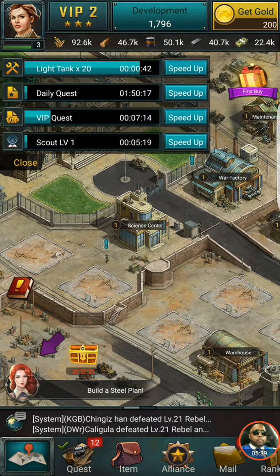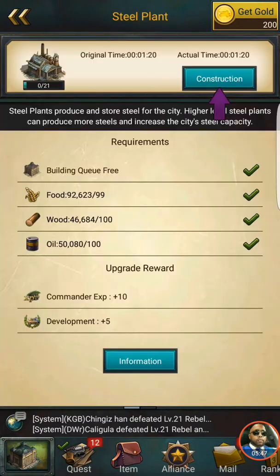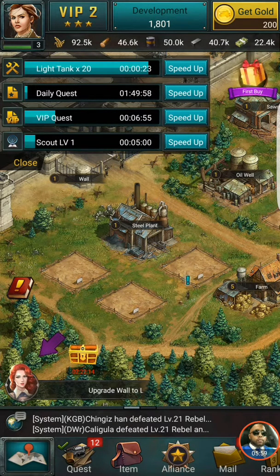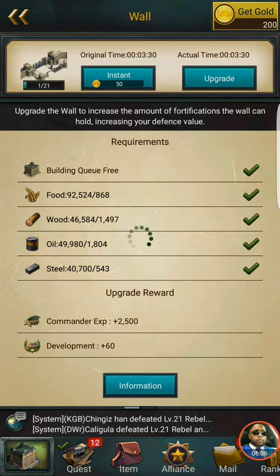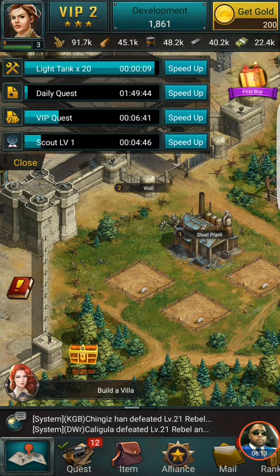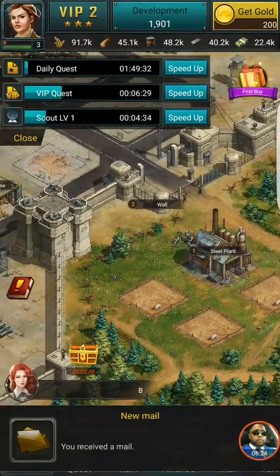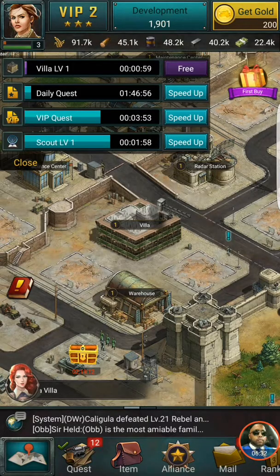Now we have to build a steel plant — we'll go ahead and do that and construct it. Now we have to claim the reward — we'll do that later. Build a wall to level two, click on that wall, upgrade — free, and we're good. Now I'm gonna build a villa, put that in there, construct it.